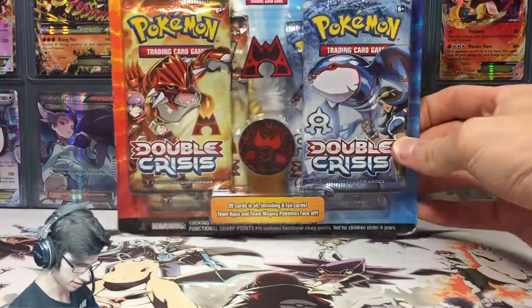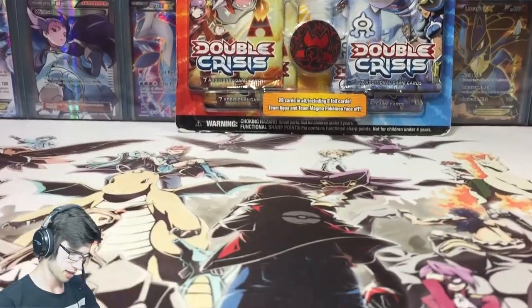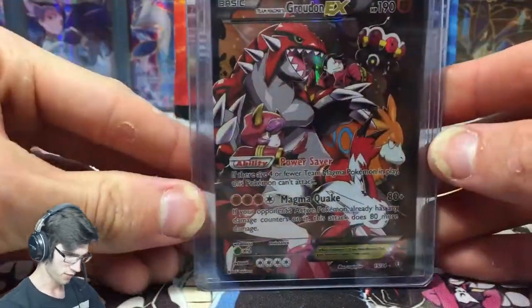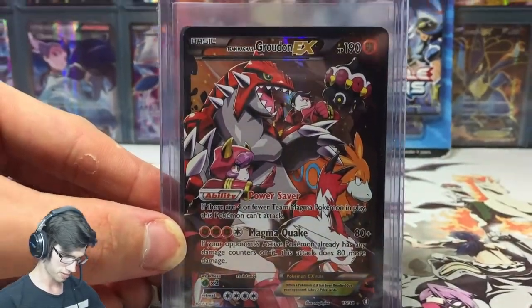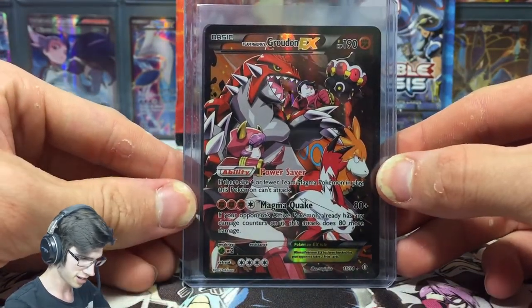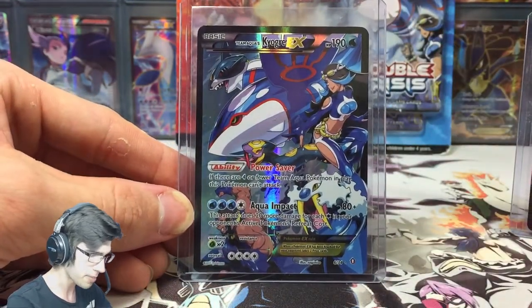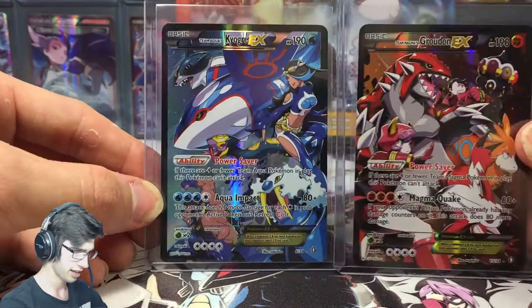You guys can see that blister - there we go. We're on the hunt for Team Magma's Groudon EX and Team Aqua's Kyogre EX, both worth quite a lot.